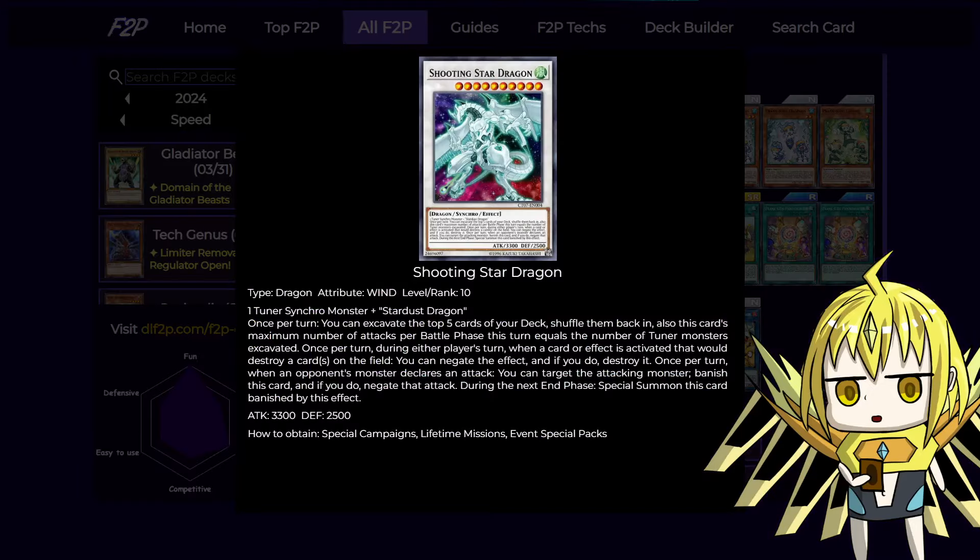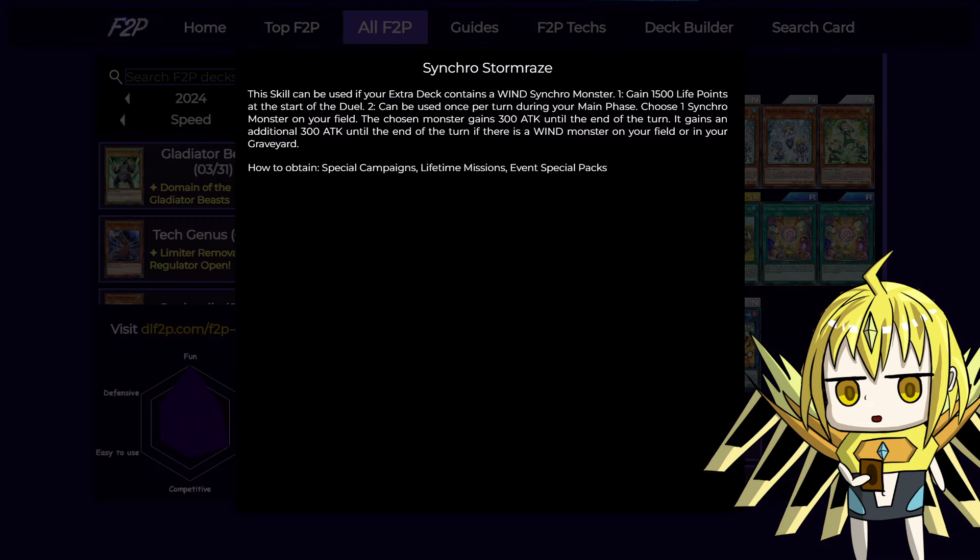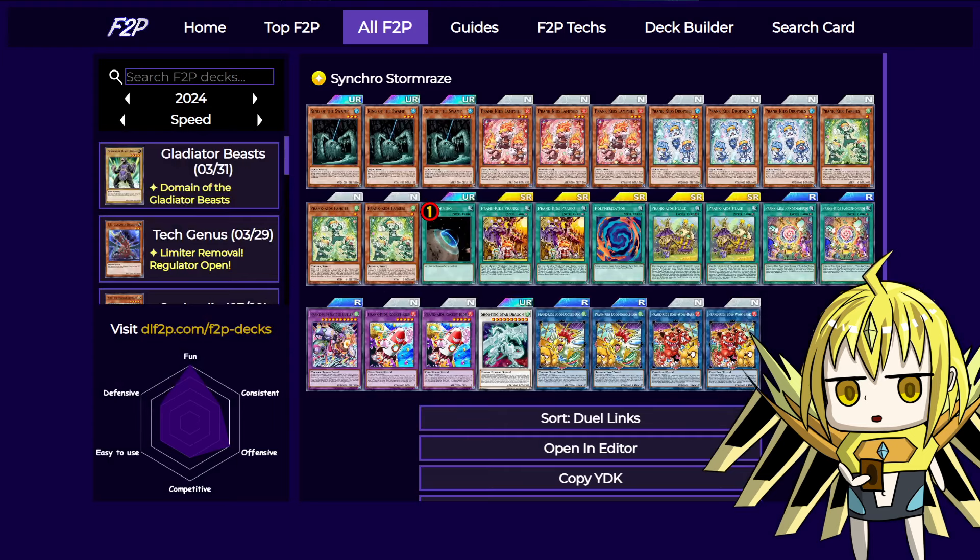We're playing one Shooting Star Dragonfall skill — our skill is Synchro Stormrays. We use it basically just for the 1500 life point boost, because you can use whatever skill you want for this deck; it doesn't really need a skill. I'm just using this for the extra life points, and because the extra deck isn't super tight, we can just afford to play a random Synchro monster.